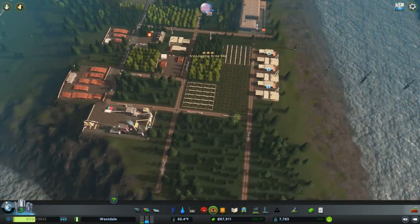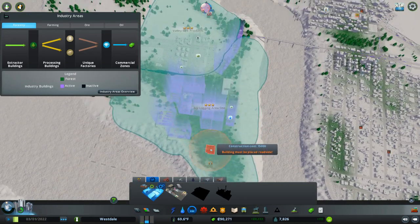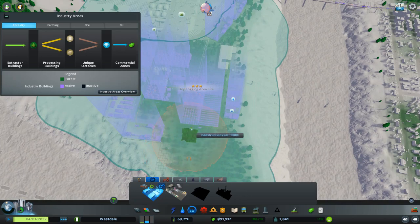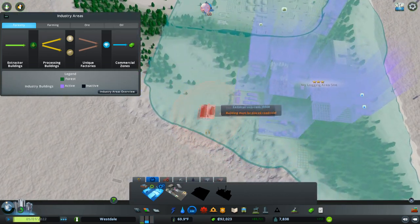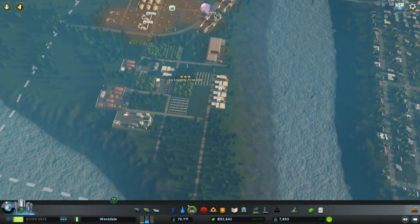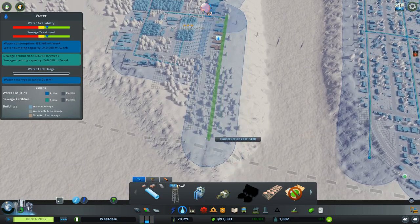It's best to build the sawmills and paper mills on the fringes of your industry area because they will not take up the valuable space. Because you can see where it's green — the dark green means there's a lot of trees, which means the harvesting areas within that area will be very productive. If you build them out here, they will not be productive at all; if you build them in here, very productive. That's a little pro tip coming from old Steve Meister over here.